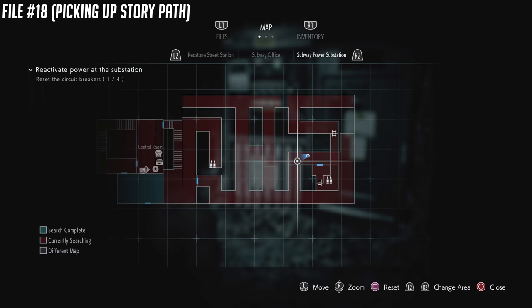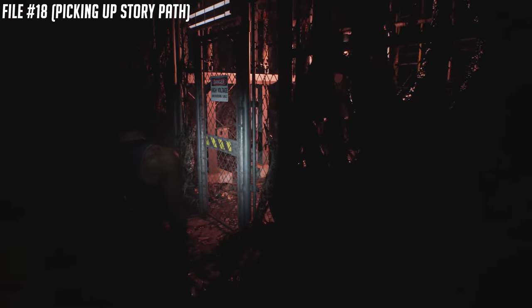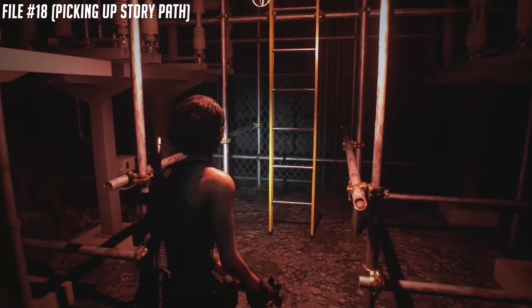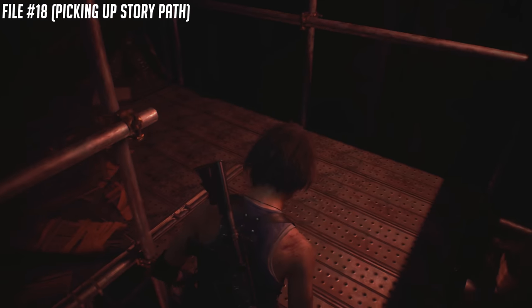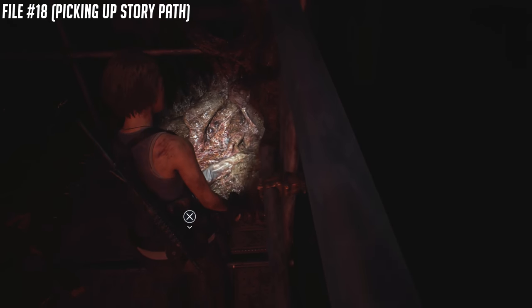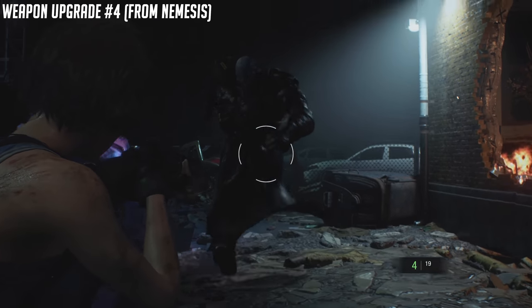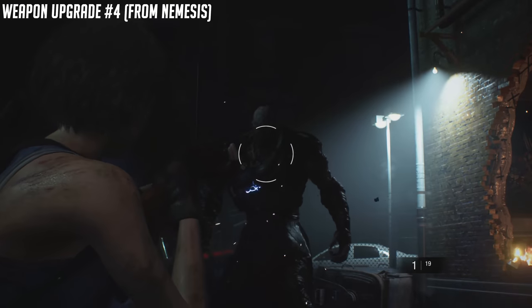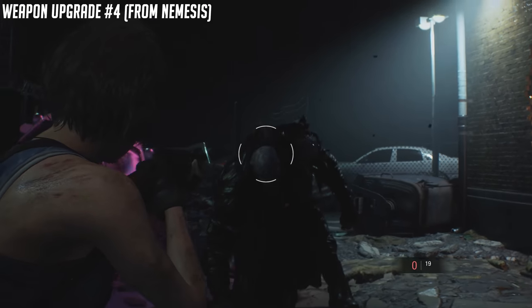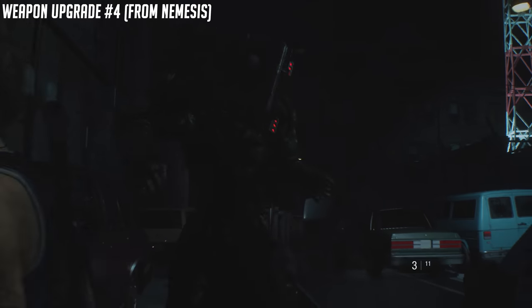Now I'm going to pick up the story path from the original locked door where you got the lock picking tools and continue onwards. This ladder is going to take you to Chad's notes. You're going to eventually run into Nemesis once again and can get another supply crate from him. This is going to be upgrade number four — the moderator for the handgun. You're going to have to examine it and do enough damage. If you have a grenade, that'll help.